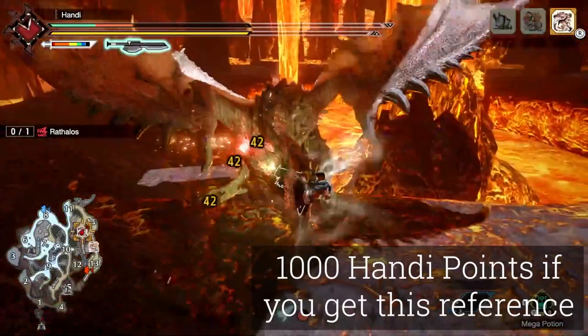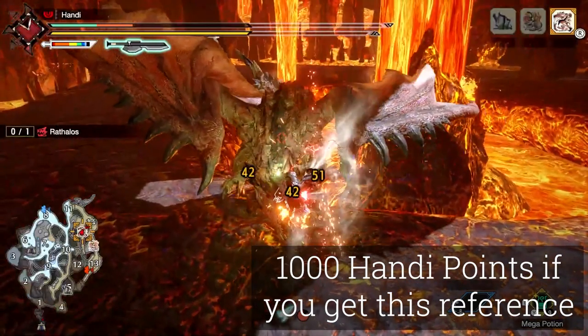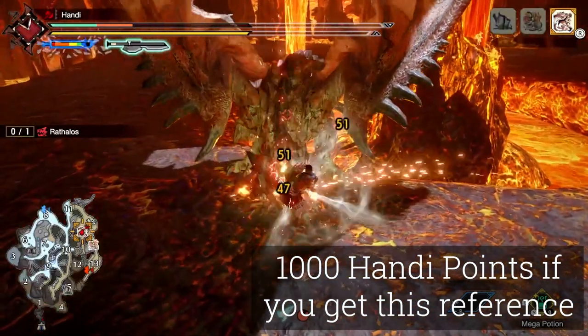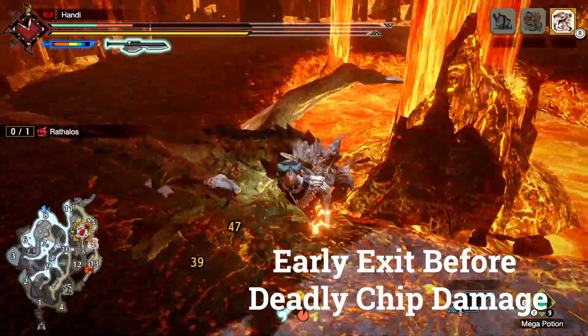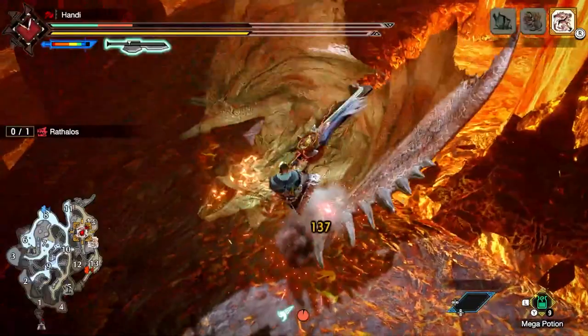You know the saying — hold on loosely, but don't let go. If you cling too tightly, you're going to lose control. Basically, if you can't eat the damage you're about to take from being clutched onto the monster, tilt back and live to fight another day.